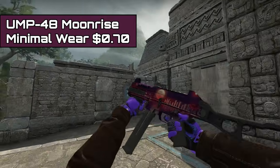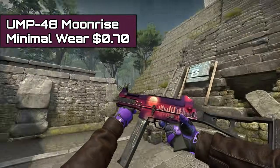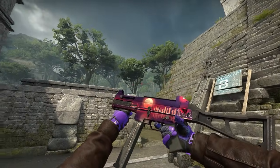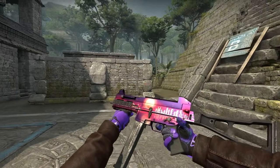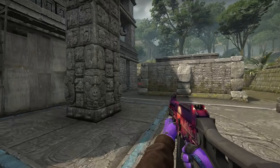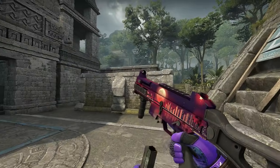For all you UMP lovers out there, we have the UMP Moonrise. Overall it's pretty solid — it has a city on it and it's pink and purple with a moon, hence the name Moonrise. This is an extremely solid UMP for just $0.70.